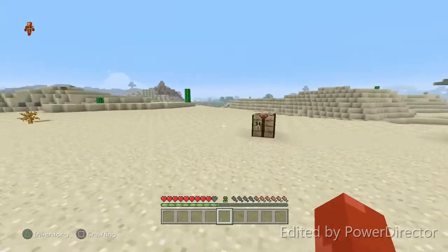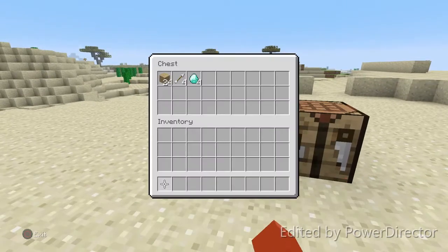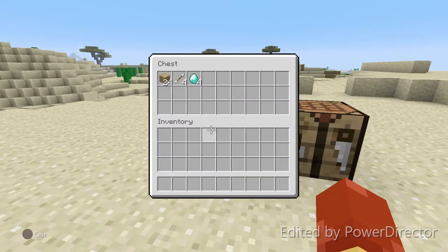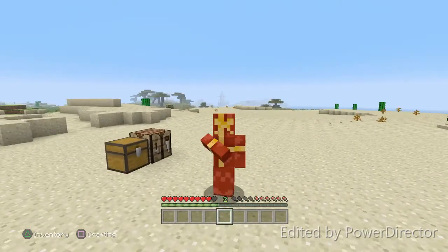That's the only thing about it. But other than that, you just duplicate however many items you want to. I've never tried it in the double chest — you guys can try it, but as far as I know it should work. That's how you do the duplicate glitch for 2019 Minecraft. Thank you guys for watching, don't forget to like and subscribe, and I'll see you guys all later. Bye!